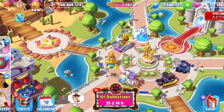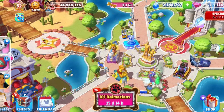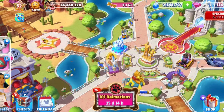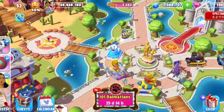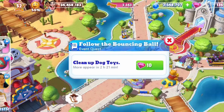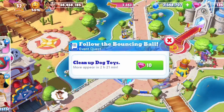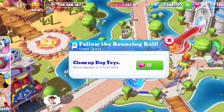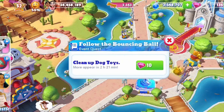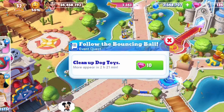All of the character missions have been assigned. Now, on the left, the middle icon looks like a beach ball — I'm going to click on that. I don't have any dog toys that I haven't gotten yet, but there is a tapper event right now where you can poke these beach balls and they give you bones and doggy dishes, which help towards unlocking the characters for the 101 Dalmatians.